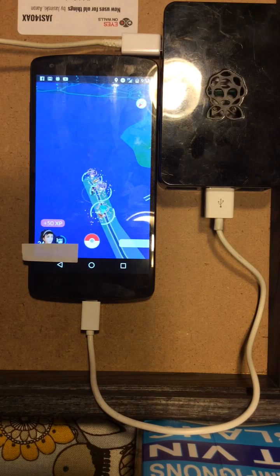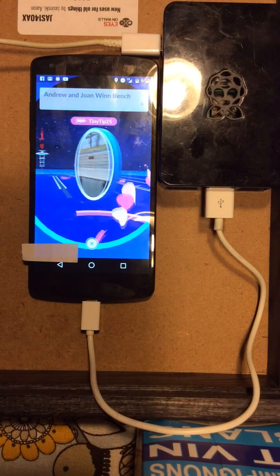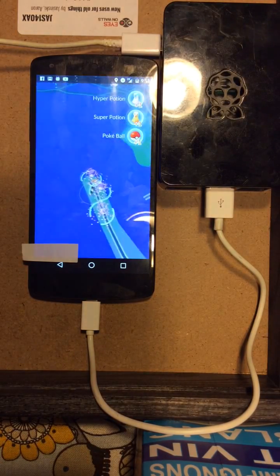Instead of doing all that, it uses OCR and computer vision to try to figure out what state it's in, and then based on that state, it will send key events directly to the phone with how it should react.